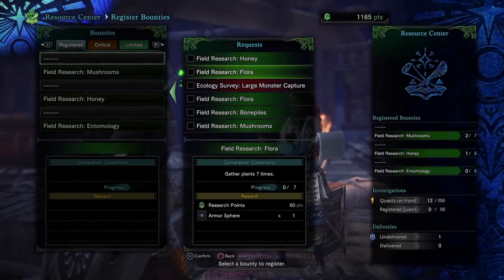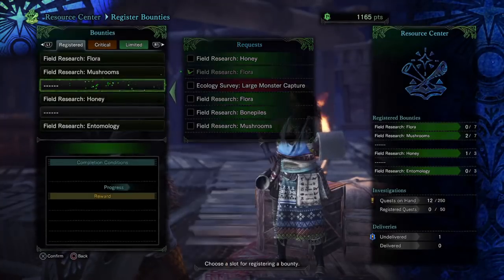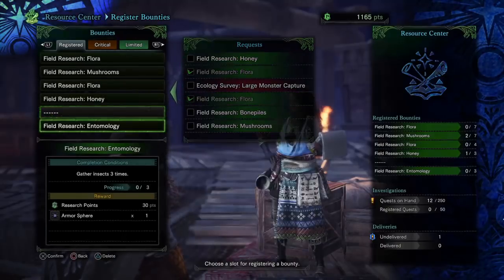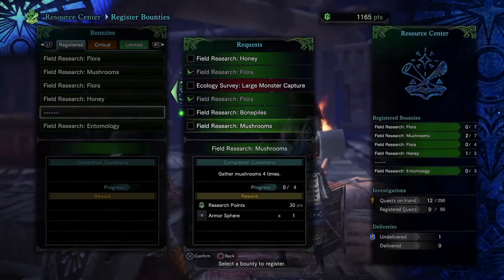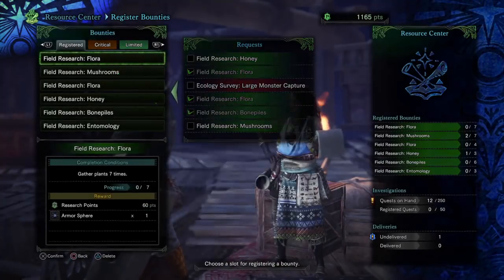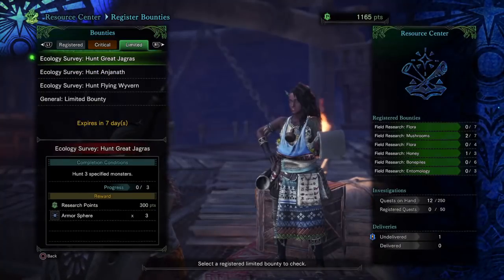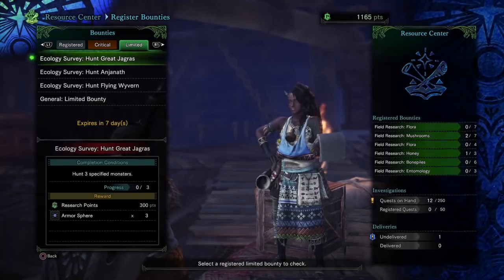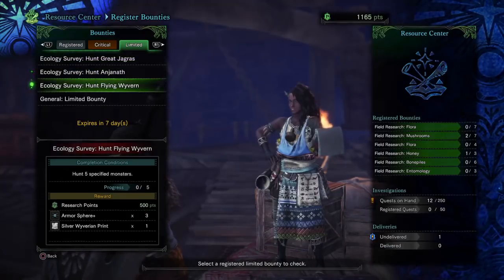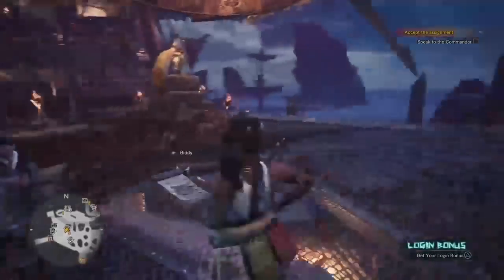First off, we're going to take a large monster capture. Plants seem really easy to gather, so let's grab up the flora because those are easy. Bone piles — six bones, we'll grab that up too. It expires in seven days, so I got time. Hunt three great jagras — it's not too bad. After I clear out one of these, I'll have to go back and do that.